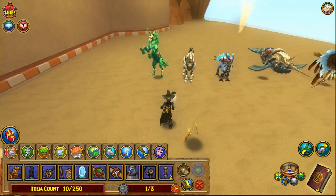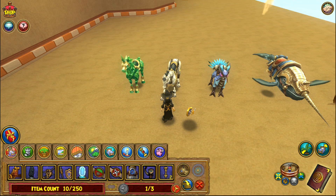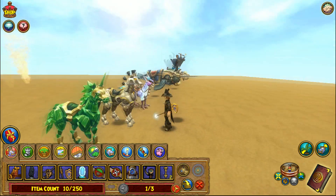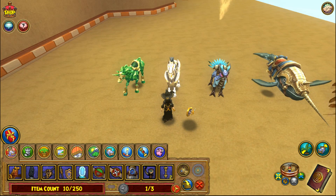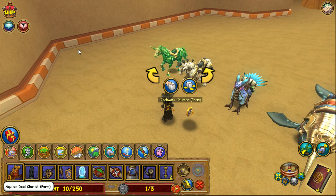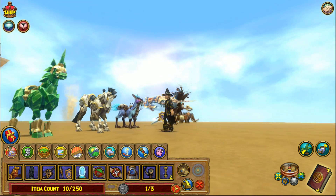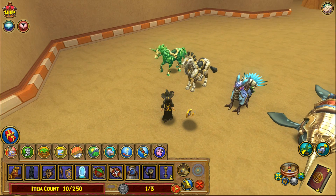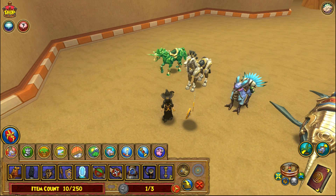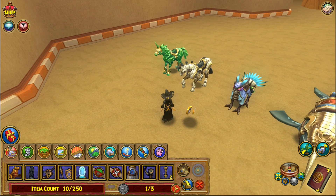This next one is probably my favorite mount in the game overall — I use it all the time on my characters. It's called the Clockwork Courser and it's available in the Cuckoo Clock Gauntlet bundle, which you can find at Target and possibly online through Walmart. It's kind of hard to find nowadays but they're still out there — I actually saw some at Target a couple weeks ago. It's dyeable and looks really cool.